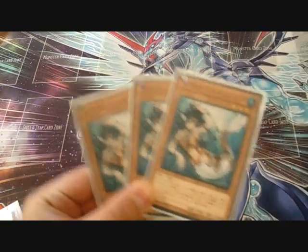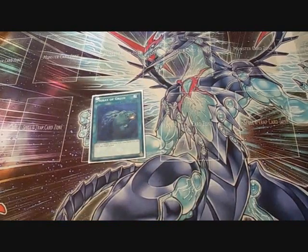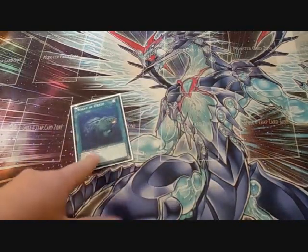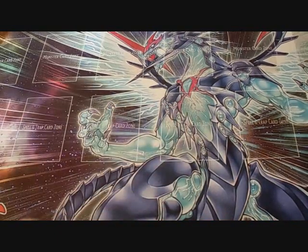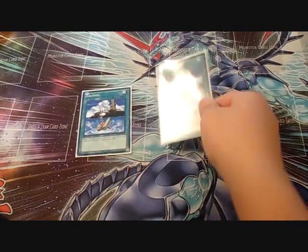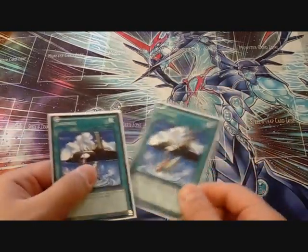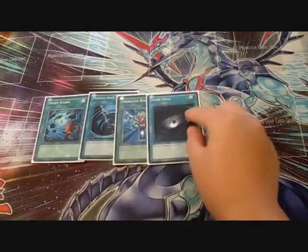For spells, I play one Mermail of Greed — some people don't play it but I like the extra draw power for dead hands. I play one Pot of Avarice, double Salvage, which is amazing — you salvage back your Divas and Atlantean Marksman or Infantry, and you can also salvage your Mermail Abyss Slide. Then Heavy Storm, one MST, Monster Reborn, and Dark Hole.